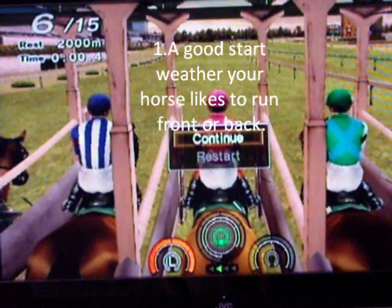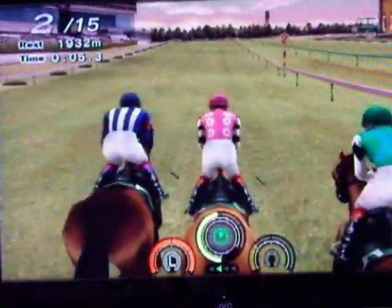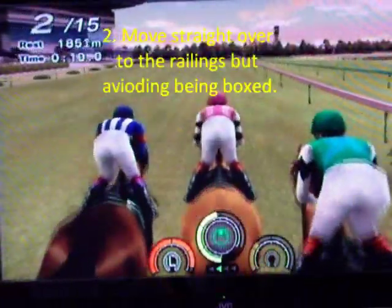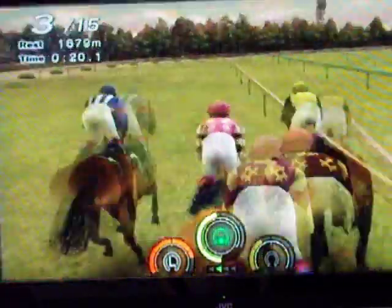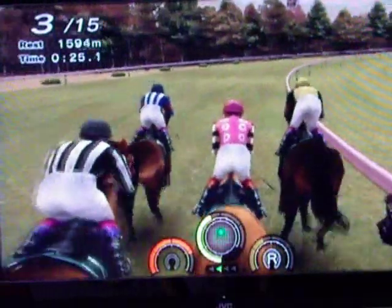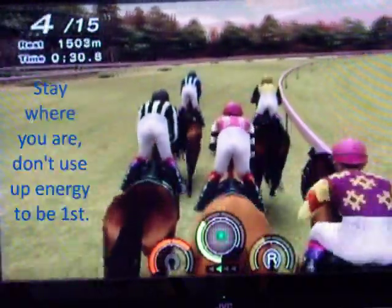Get the best start as possible, as comfortable as possible, nearish the front. This horse doesn't have a blue start. As soon as you get out the gate, go straight over to the side as soon as possible. Try not to be all the way out where number 15 is — that's the worst place because you travel furthest around the corner. I forgot to change lead leg there because I was talking, so don't do what I just did.